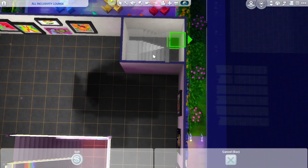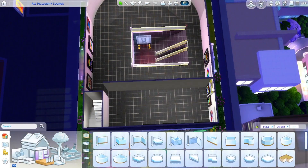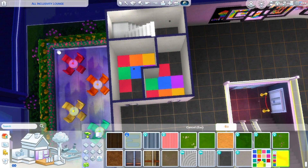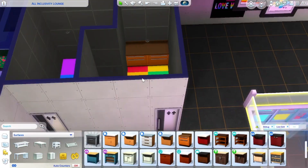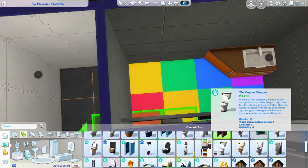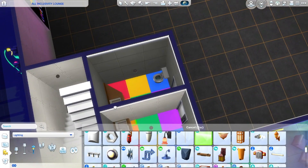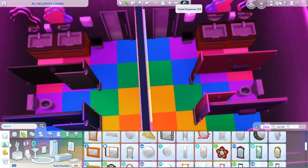I put lights underneath all the bushes and flowers to make it light up since it was looking really dark at night. Then I'm figuring out where to put the stairs for the entryway upstairs to the lounge area. I ended up making the upstairs bathrooms a lot smaller than the ones downstairs — more like personal single-toilet bathrooms. I did a lot of fiddling to figure out the layout, but eventually I got it. They're just tinier single bathrooms, which I think works a lot better and looks nicer.